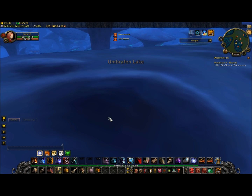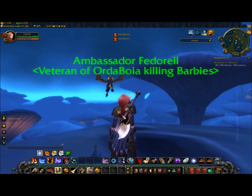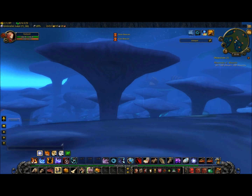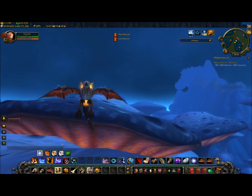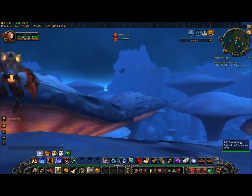And a little Deathwing. This came with the Collector's Edition of Cataclysm. As you can see, it's a little Deathwing that follows you around with the huge little Iron Jaw thing.